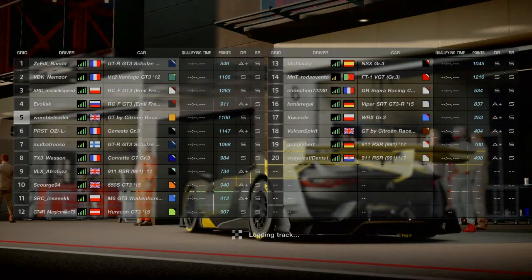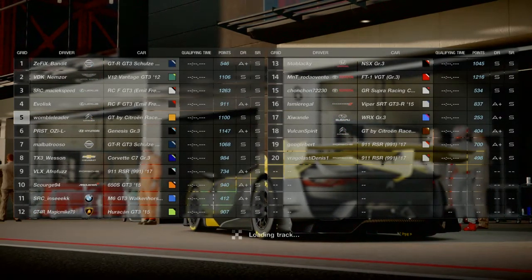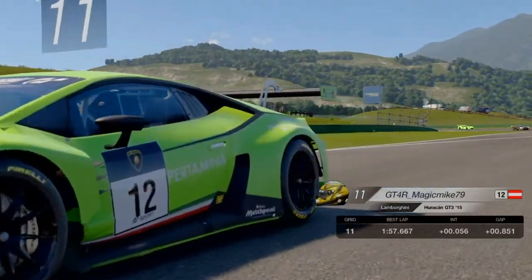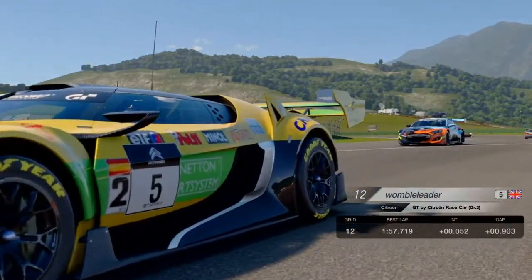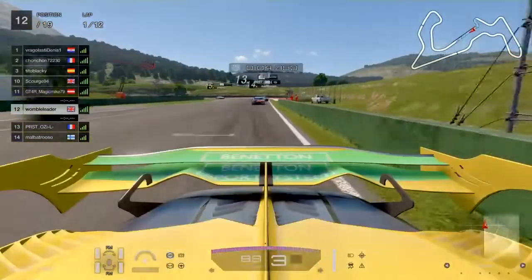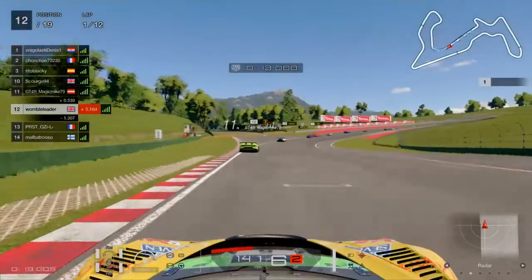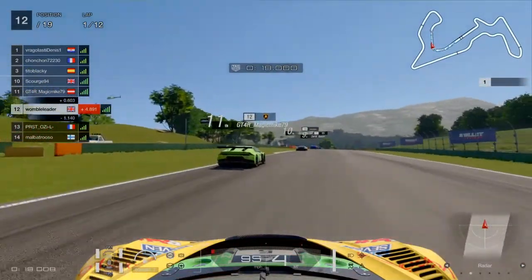We move swiftly on to the Manufacturers race. It was Group 3 cars, so I'm in the Citroen at Lago Maggiore 2 - the reverse, full Grand Prix circuit. 12 laps, medium tyres, no tyre requirement for this one. Tyre wear at times 10, fuel at times 2. It wasn't a terrible qualifying - qualifying never being a strong point for me - so 12th place, only 9 tenths off pole. I was quite pleased with that and quite confident we'd be able to move forward in the race.